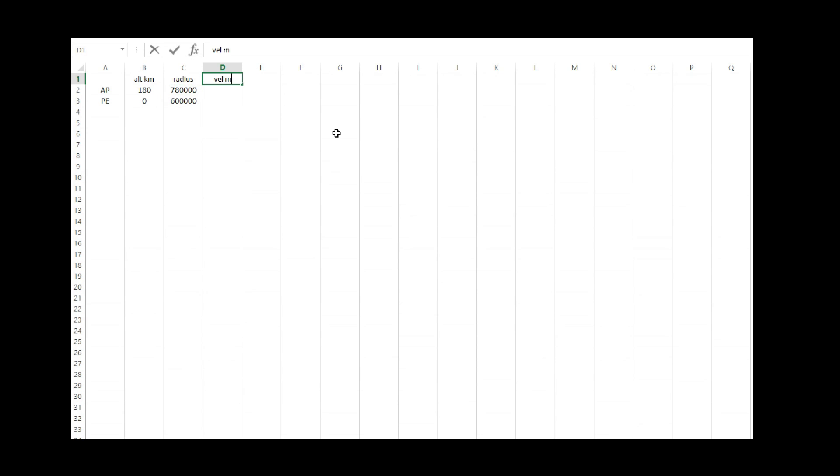We're going to use those to calculate our velocity in meters per second at those locations. To do that, we're going to need our semi-major axis, which is the average of these two values. We're also going to need to know Kerbin's gravitational constant: 3.5316e12. We can get the velocity by taking the square root of the gravitational constant of Kerbin times two over the radius of where we are, minus one over the semi-major axis. That gives us one velocity, and we can use that same formula for the other altitude. So if our periapsis is at the ground and our apoapsis at 180 kilometers, we'll be traveling 1,984 m/s when we get there. For a 180 by 180 circular orbit, the velocity is the same at both ends: 2,128 m/s.